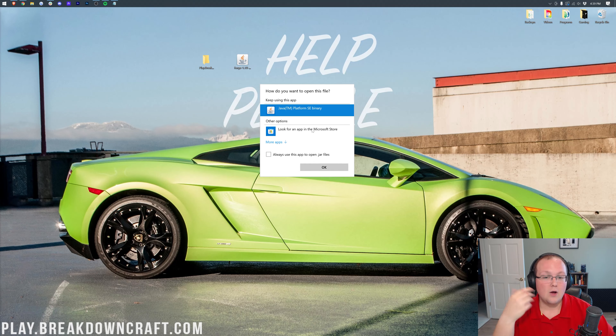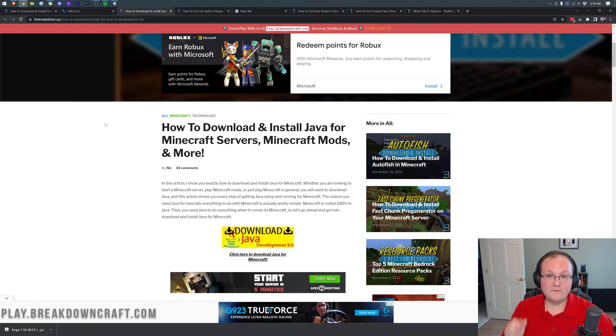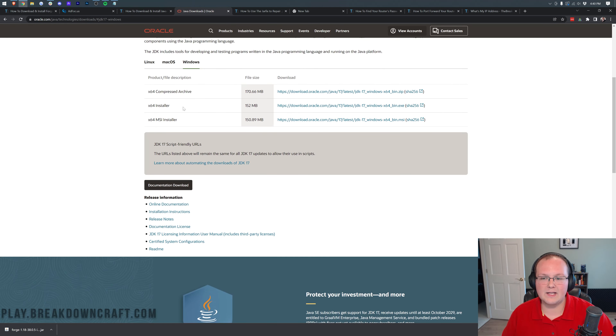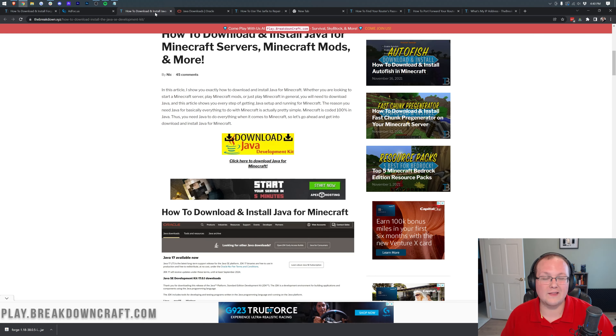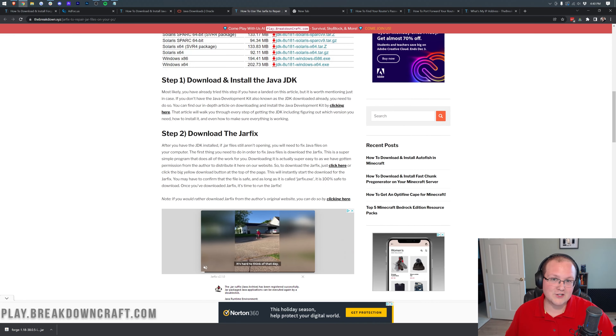A lot of you may have issues at this point — if you have Java and click OK but it doesn't open, or the file logo looks weird, the solution is the same. Minecraft Forge and Minecraft 1.18 now requires Java 17 to run. Anything outside of default Minecraft requires a separate download of Java 17. We have an in-depth guide in the description — click the yellow download button, click Windows, and click the installer. You may also need to run the Jarfix, which you can find in the description. It's a simple three-step process that links all jar files on your computer to Java.